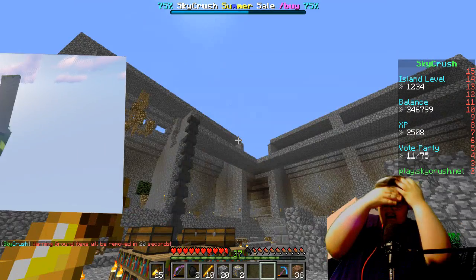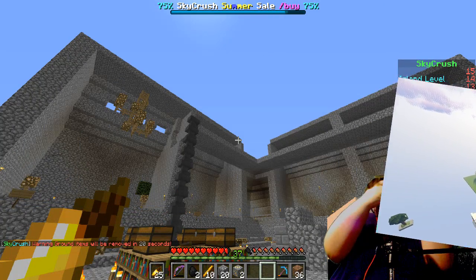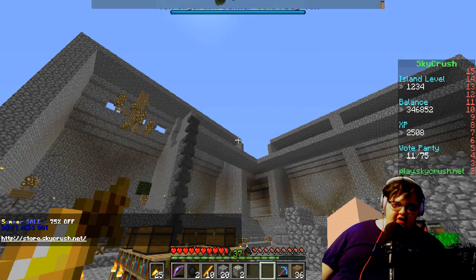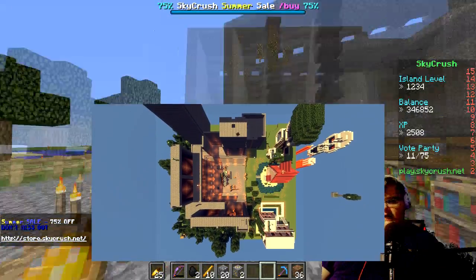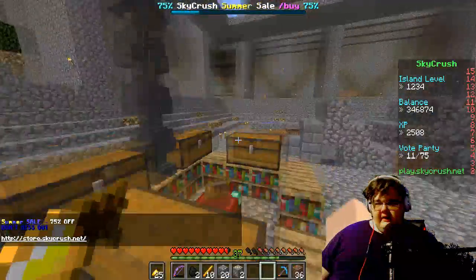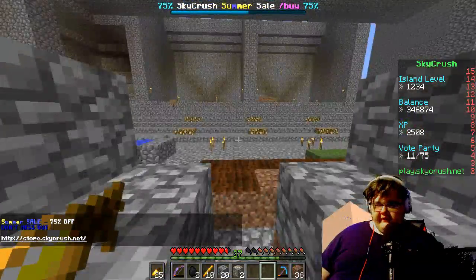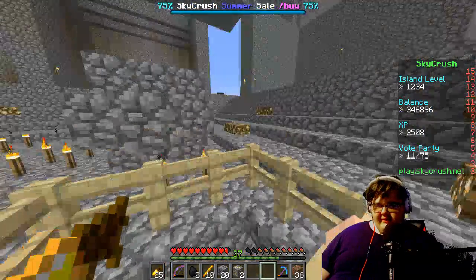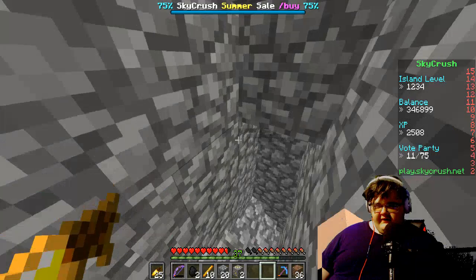This is my island — look at it, it's so cool. I also got some pictures of it. The owner actually let me have fly so I can take some really good pictures, and they're probably showing up on screen right now. Pretty cool stuff. There's also spawners in the shop at a pretty good price.